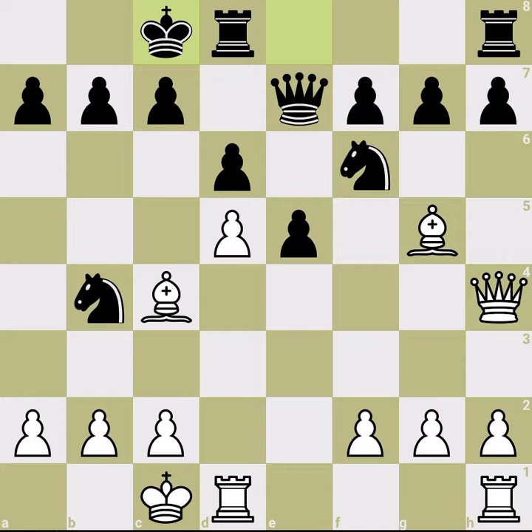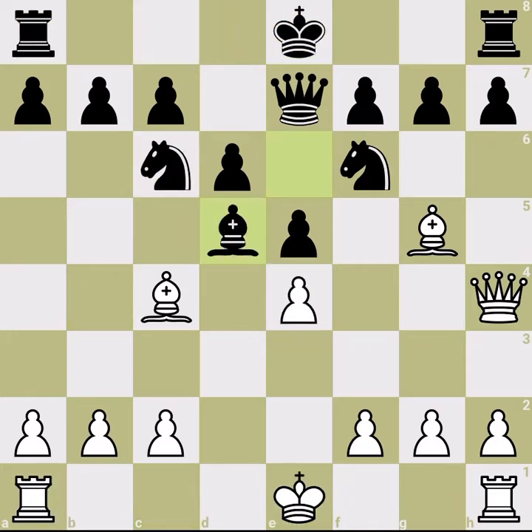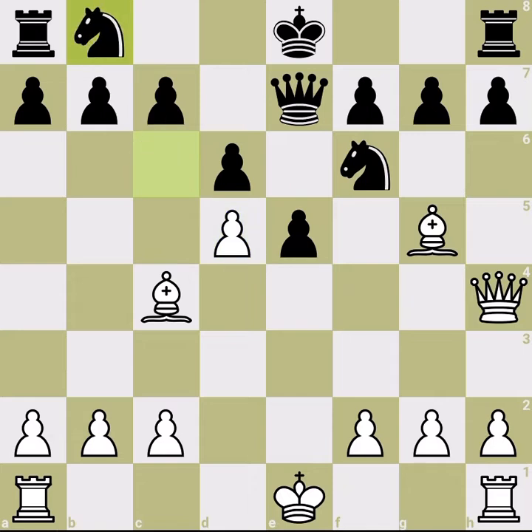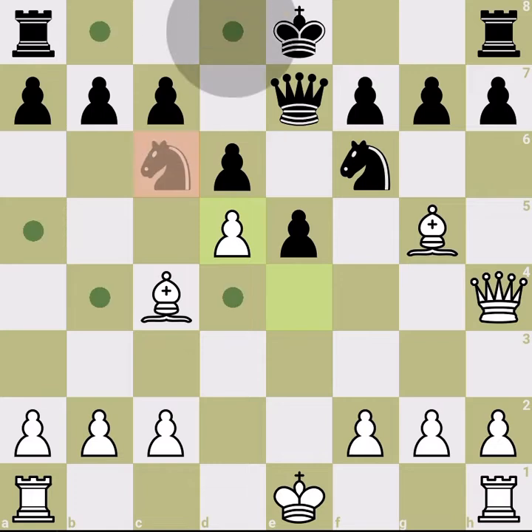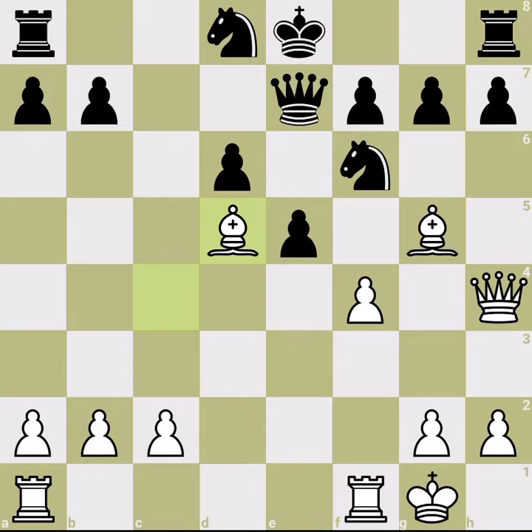The engine evaluates this as plus four or plus five for white — even though there's no material advantage, the position is positionally broken. So let's say black avoids bad moves and goes back with the knight to b8. Black can also go to d8, but that's a bad move too — we simply castle and open the center as soon as possible.